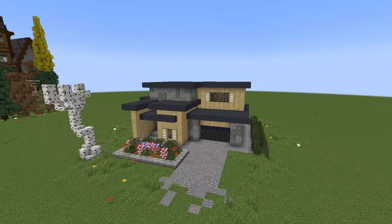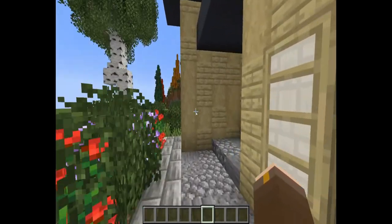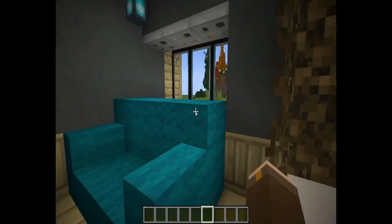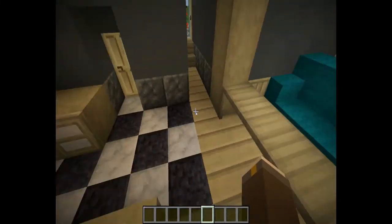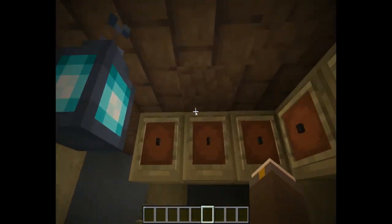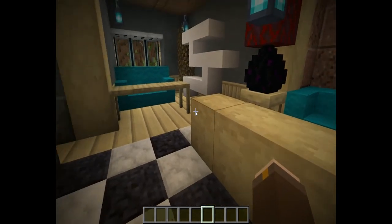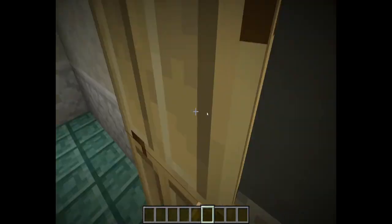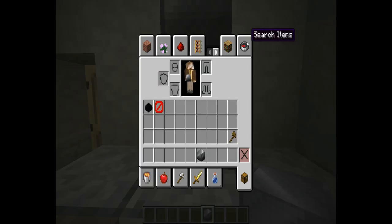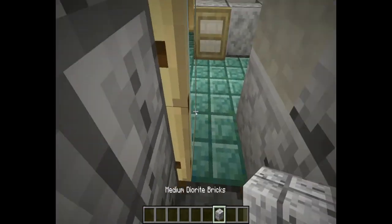This is the final house in this video — the birch house. There will be more in part two and part three. Inside, since this house is smaller, I decided on a dinner table, a couch, some cabinets, a sink, and some cookies from the Supplementaries mod. The bathroom has a mirror — an iron block from the Chisel mod — and a shower.